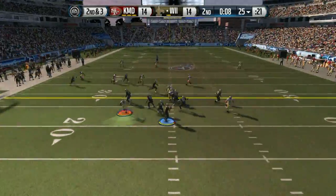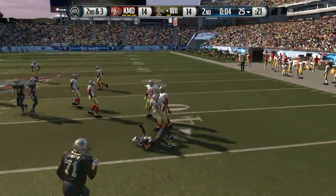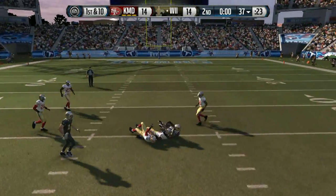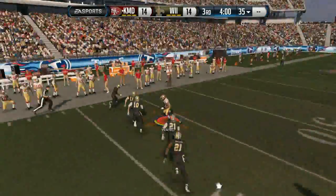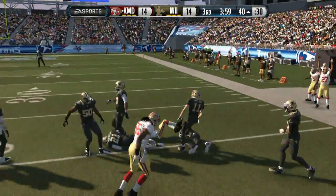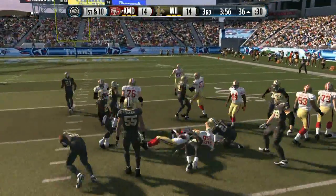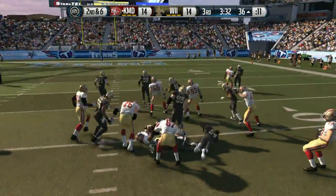One significant difference between the 95 overall Timo Rica Andre Johnson and the 95 overall Final Edition Alshon Jeffries is that Alshon Jeffries' run block is a 70, which is actually kind of a big deal because I run the ball much more than I pass for some strange reason. I guess it's just a little bit easier for me to manage. Anyway, I have the ball going into the second half at 14-14.